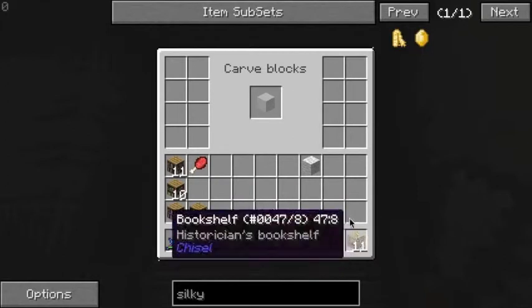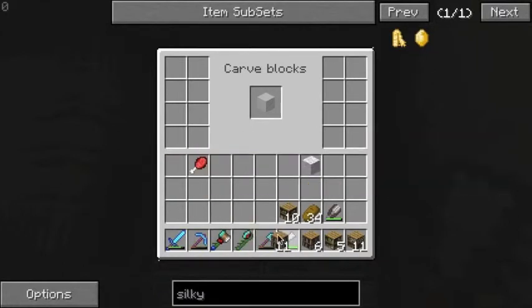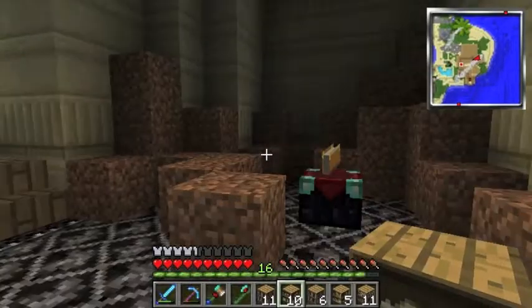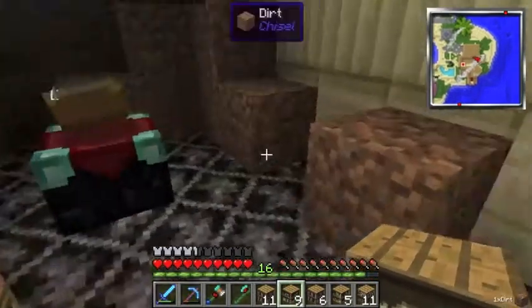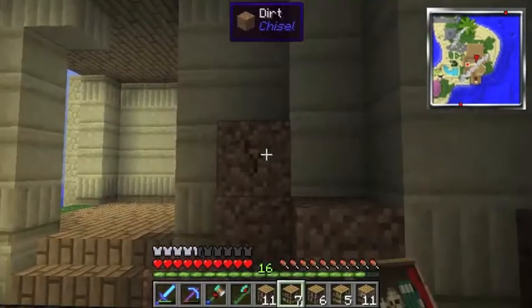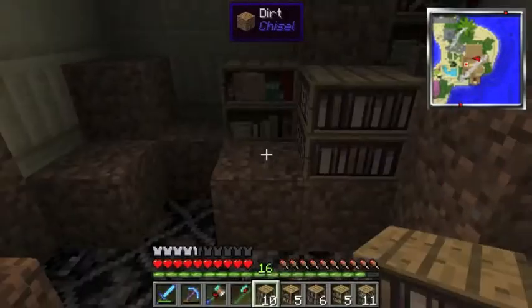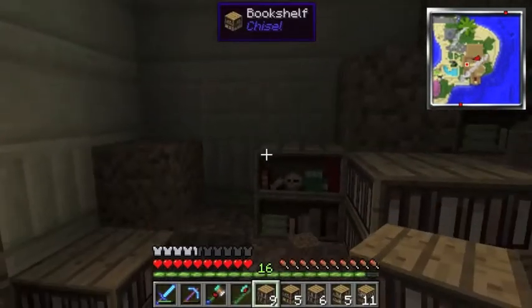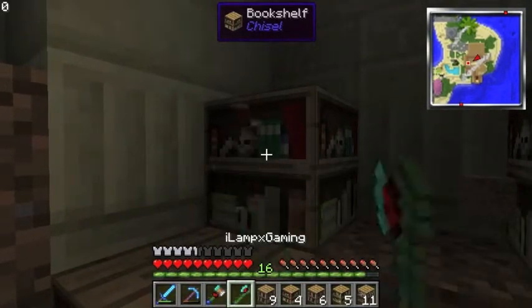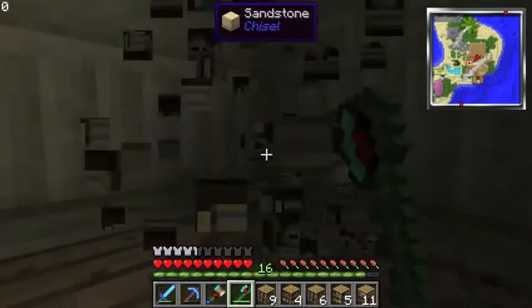Let's make all this relevant — I can't move my chisel, get out of the way. Let's randomize these bookshelves in the enchanting area. I hope these different types still provide enchantment bonuses — I hope they do. Wow, it takes forever to break these with an axe, that's strange.